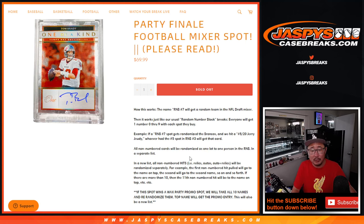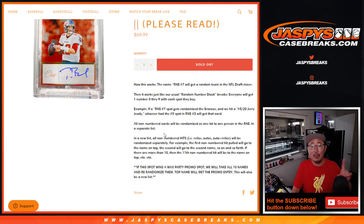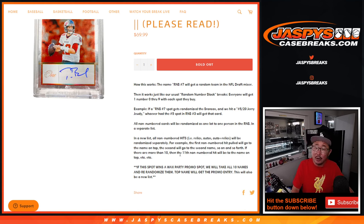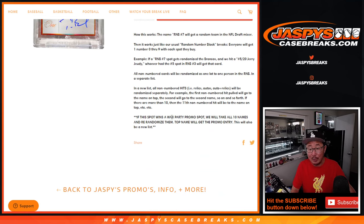If there are non-numbered cards, we'll take care of that in a separate list — one person will win those as one lot. There are non-numbered hits, relics, autos, auto relics, which I don't think is going to be too common. But if that does happen, we'll separate those out and randomize them separately to the group in a different list. And if this spot wins a wax party promo spot, then we'll take all 10 of those names and re-randomize them.